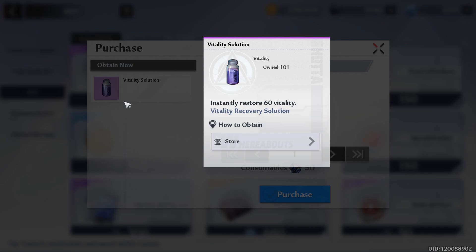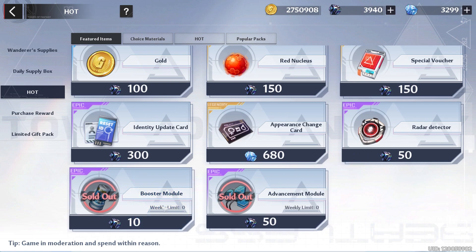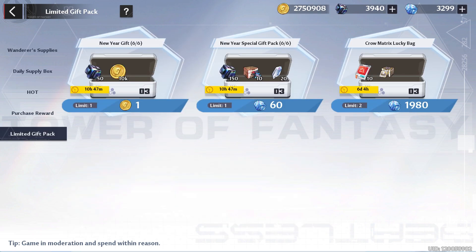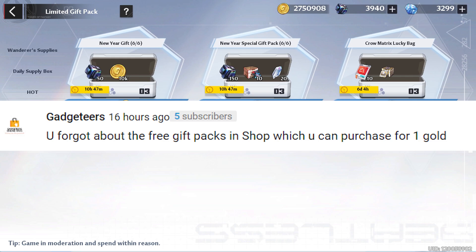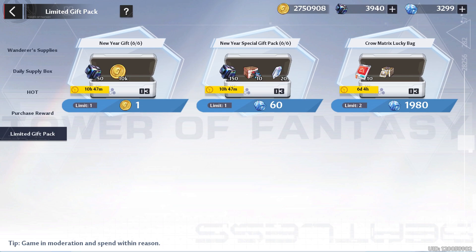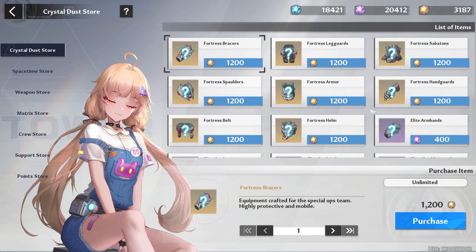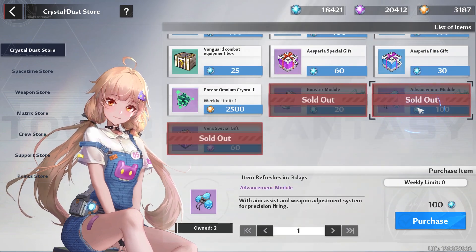For daily buys, go to Shop Hot and buy your two vitality solutions — though I'm going to pass since I already have 101; only do this if you can afford it. Make sure you try to get your advanced modules and booster modules for the week. Also, gadgeteers reminded me to mention the new year gift pack — make sure you get at least the gold one. If you have tanium, 60 tanium for 150 dark crystals plus some SSR relics is actually not a bad deal.